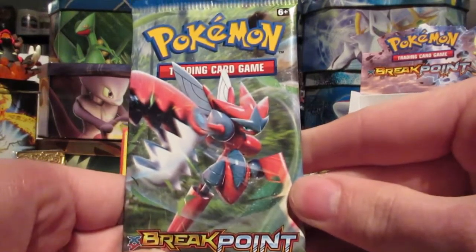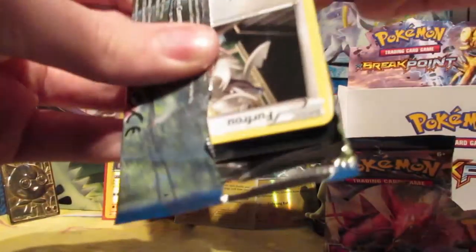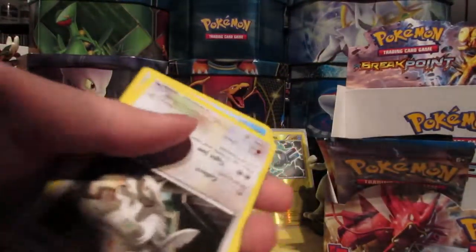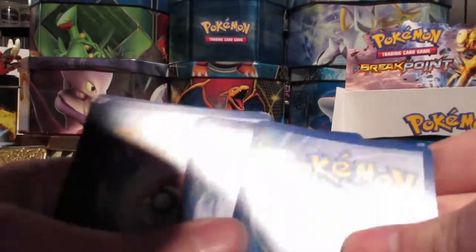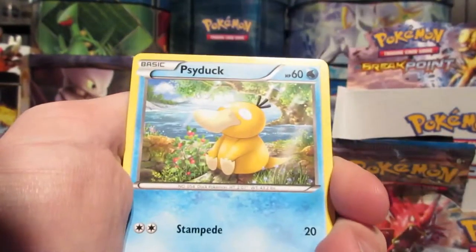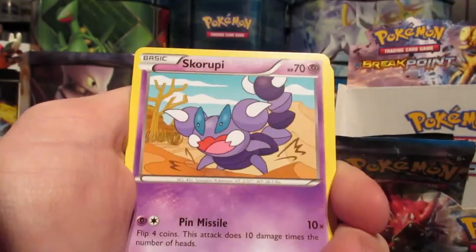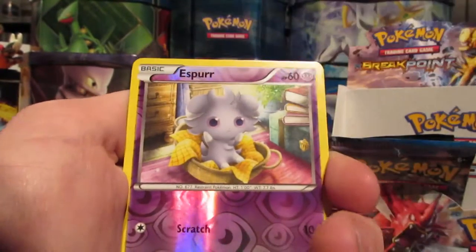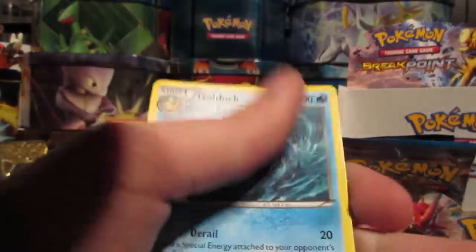Next is a Mega Scizor Breakpoint pack. Let's open her up. Got another code card. So we got a Furfrou, Psyduck, Gible, Skorupi, Slowpoke, Psychic's Third Eye, Palpitoad, Potion, Reverse Espeon, and a regular rare Golduck.